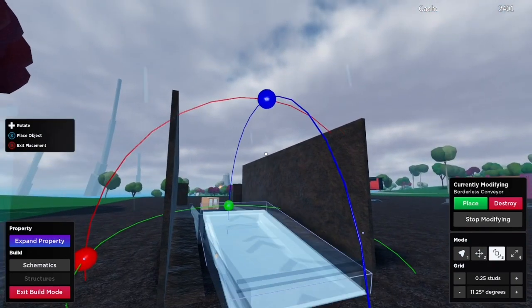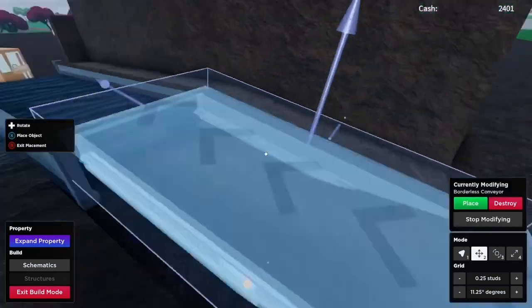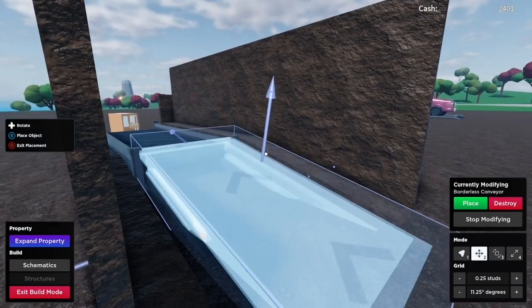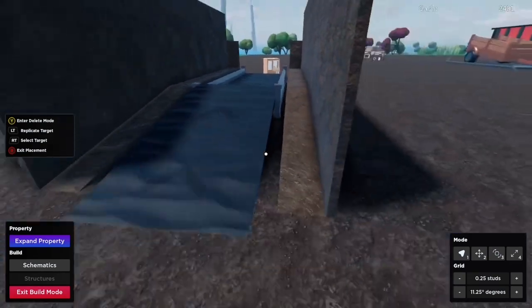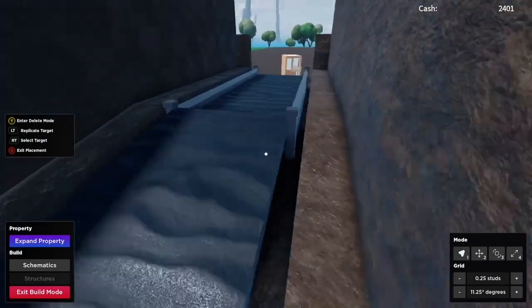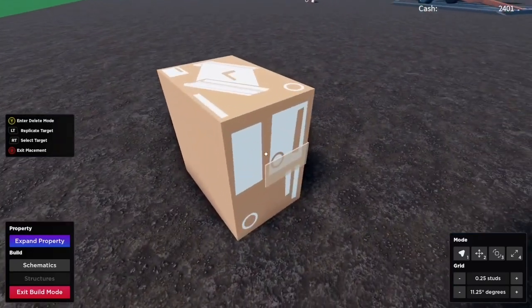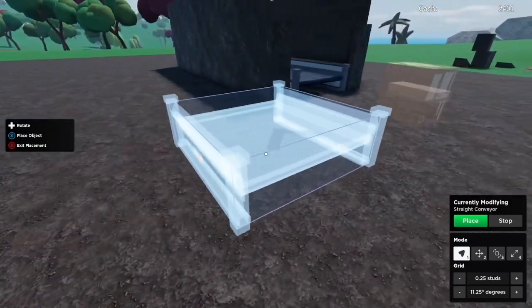You can use borderless conveyors as a tilted conveyor — you can also rotate non-tilted ones. Line this up so it aligns with the ramp pieces. It doesn't matter if the ore is dropping from this location or if there's a little lip here; you can mess around with it until you're satisfied. That looks pretty much good — we're done with the little ramp.